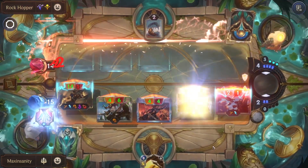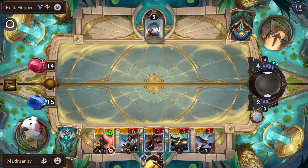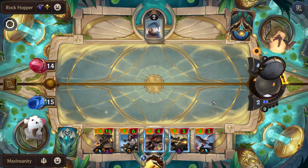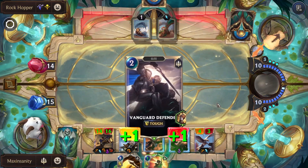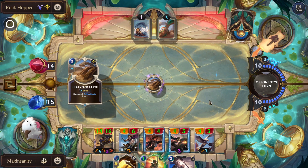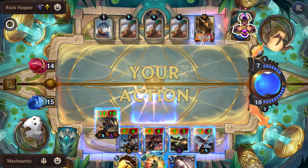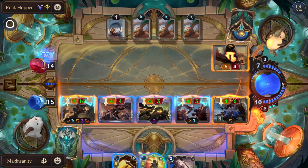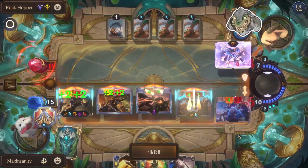I don't know — is it supposed to be this hard with a 3-star Garen? The power is just bad. Yeah, we get attack token every turn. That should be fine right? So we do this — there we go. So slow, yeah, crazy. Longest fight ever in this path.